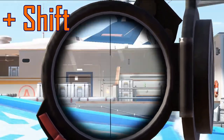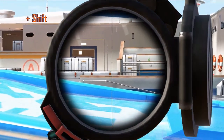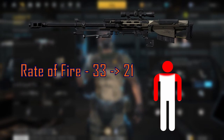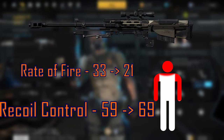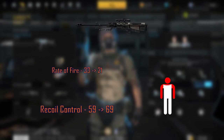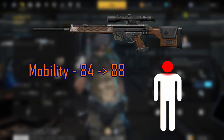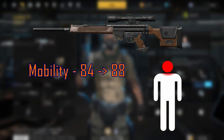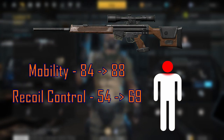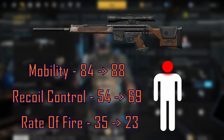Let's take a look at the specifics. The CF-X50's damage multiplier has been decreased for head, neck, and arm shots, along with the rate of fire being decreased from 33 to 21, and the recoil control stat being increased from 59 to 69. The PSG-1's head and neck shot multipliers have been decreased. The mobility stat is increased from 84 to 88, the recoil control stat is increased from 54 to 69, and the rate of fire is dropped from 35 to 23.